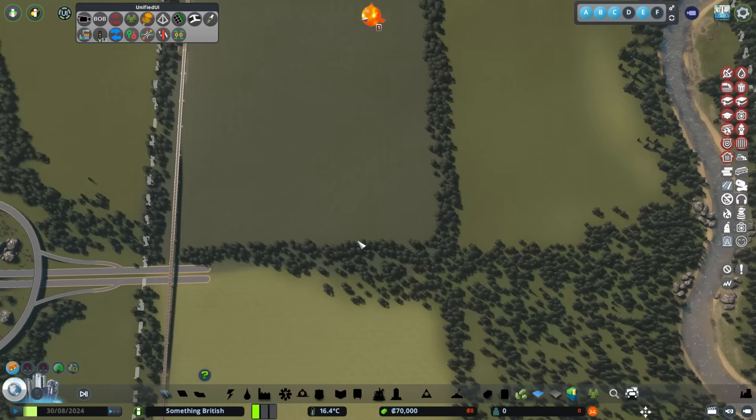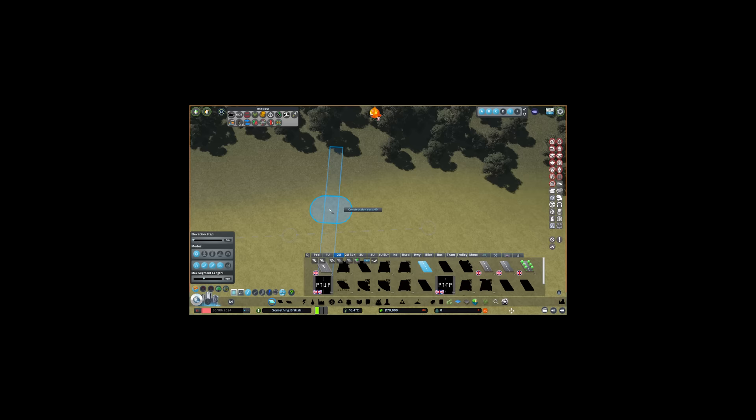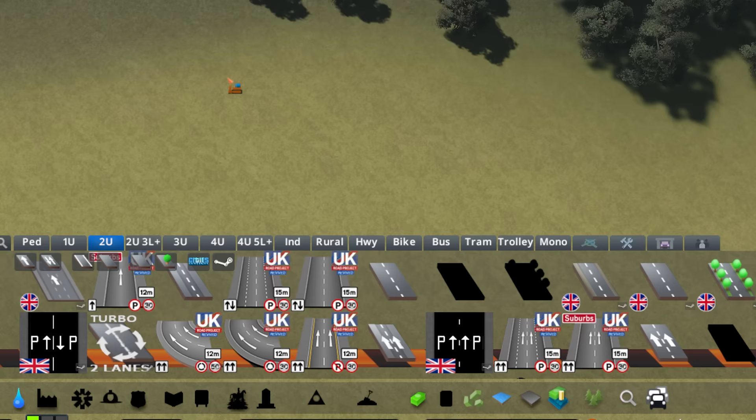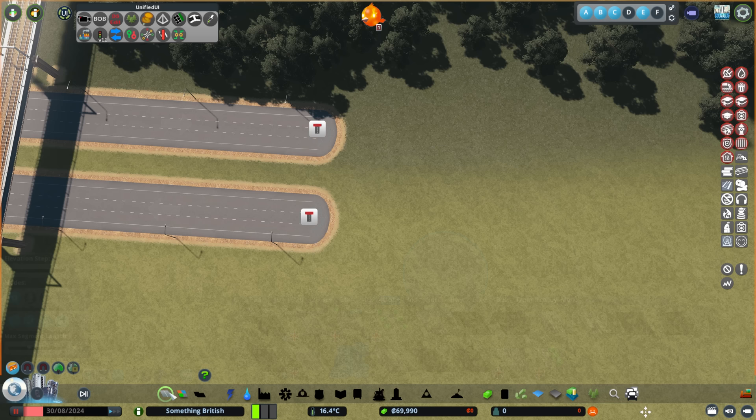Let's have a look where our first road is going to go. We need to do the quintessential Cities Skylines 1 start — grab one of these roads, draw the tiniest piece we can, and wait while it unlocks all of these other roads. What I want to do is put a six-lane road through the middle here, three lanes for each direction.